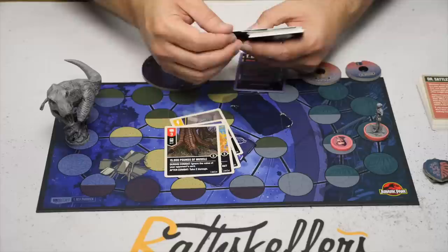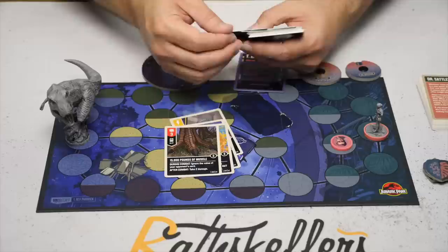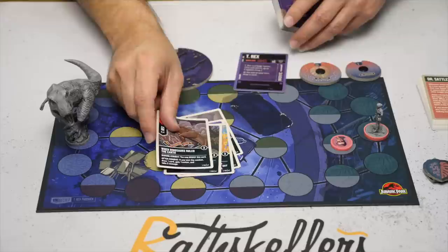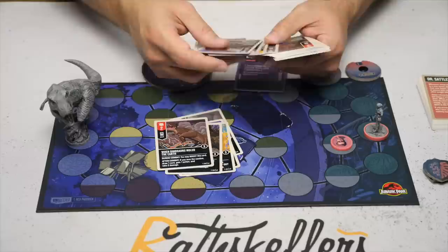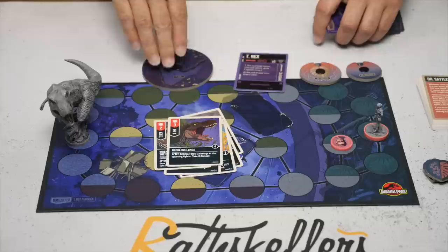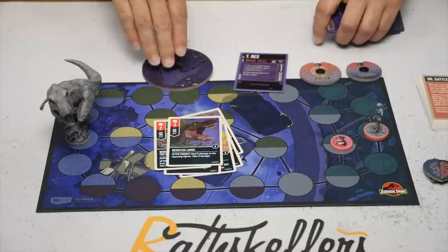There's 'When Dinosaurs Ruled the Earth' — during combat you may boost this attack, and after combat if you won, draw a card, gain an action, and take two damage. So the T-Rex is going to be hurting itself quite a bit. There's also 'Reckless Lunge,' an attack of three that after combat deals three damage to the opposing fighter and you take three damage — it's a wash, but you can take the hits and they cannot.